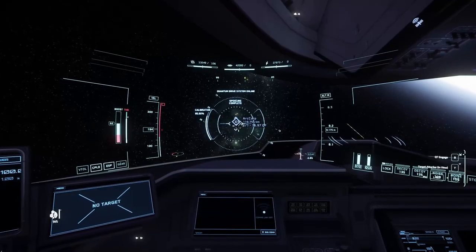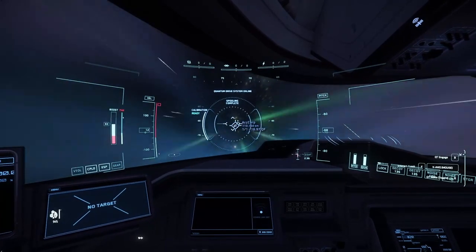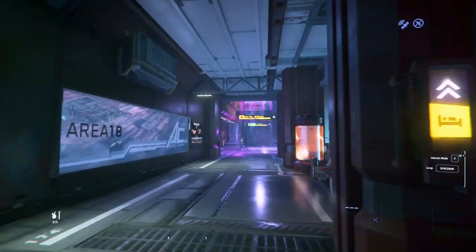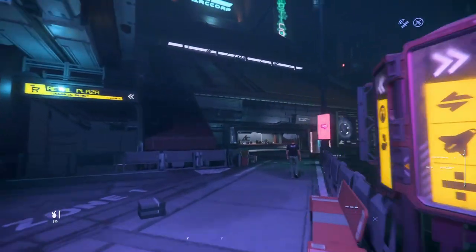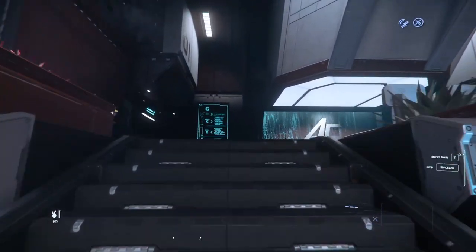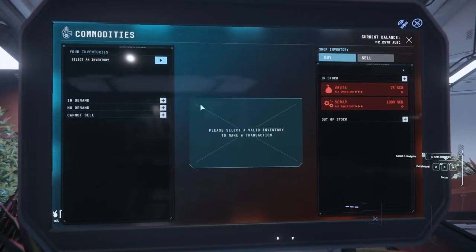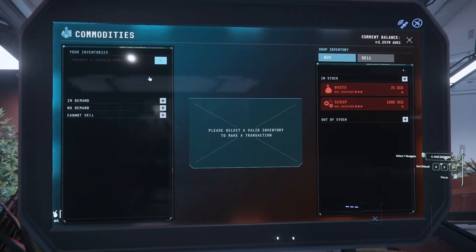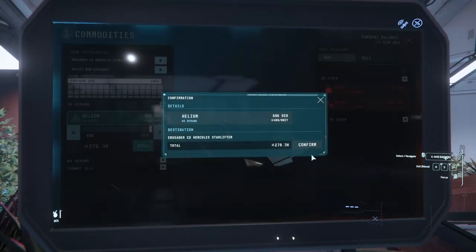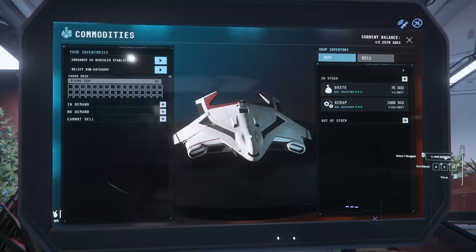Now there are several admins where you can sell your helium, but as luck would have it, the best place to sell is Area 18 on ArcCorp at 400 credits per unit — so of course, that's where we'll go. The only downside is the amount of time it takes to get to the admin, which is located in the IO North Tower in ArcCorp Plaza. You'll spend more than half your time just getting in and out of Area 18. The admin is at the top of the stairs here. After I complete the sale, I am now 150,000 credits richer — that's an 82% profit, which is insane.